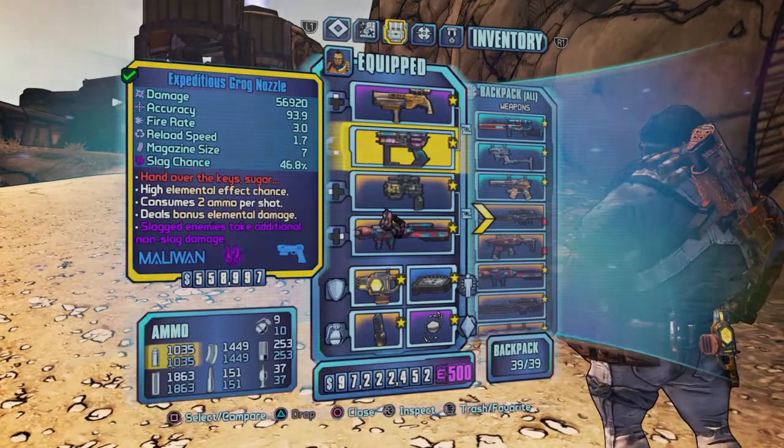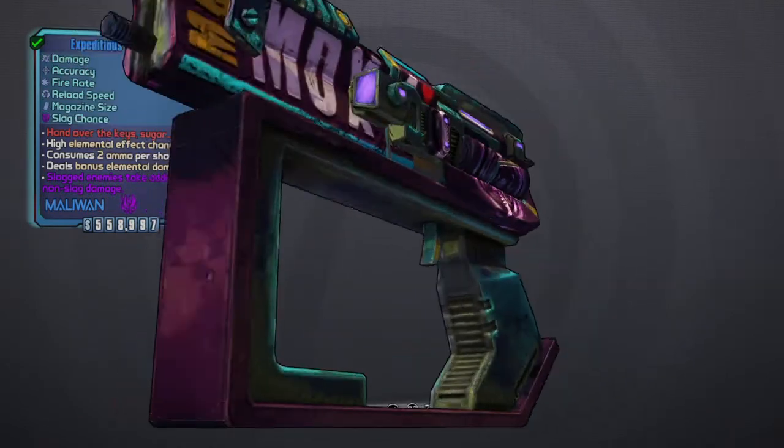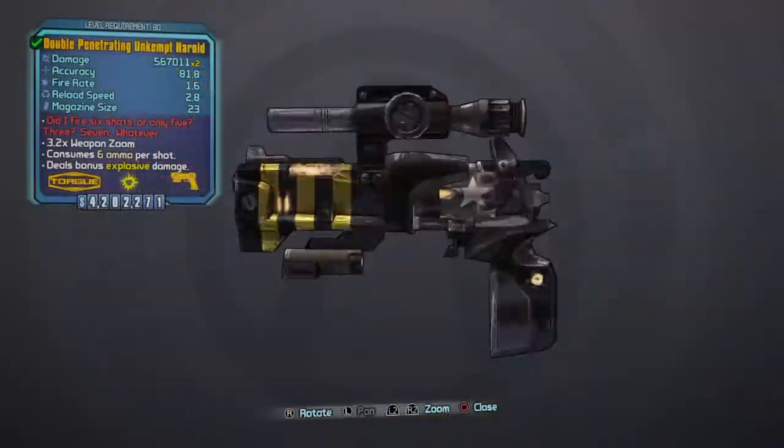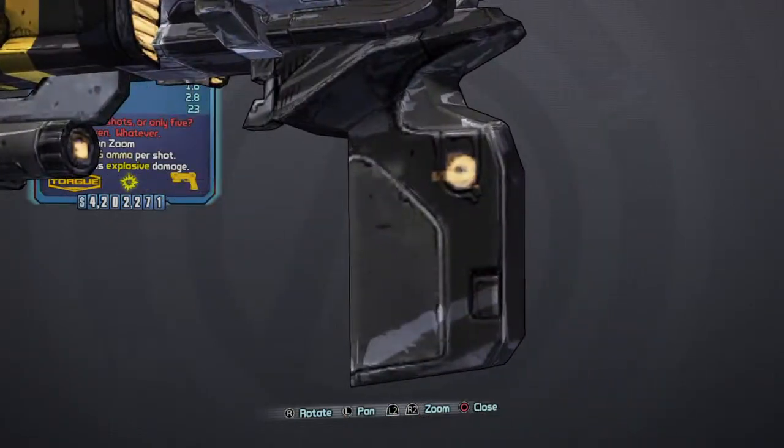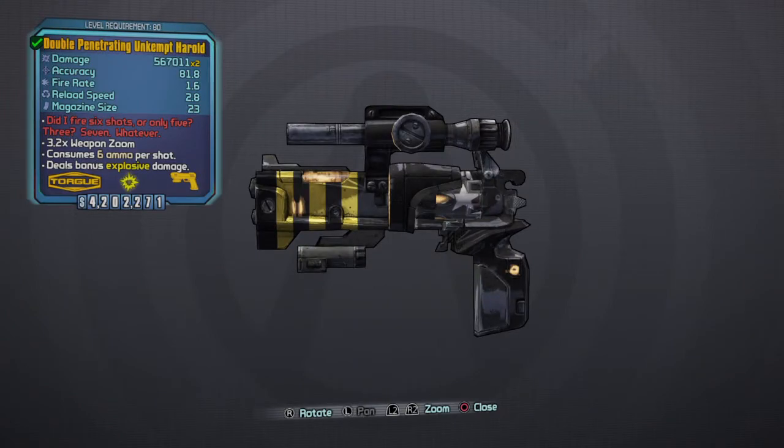Moving on to the grips. This is Titor grip. It can be identified by the box shape. Next up, Malawang grip. Malawang grip can be identified by this little thing right here, and by the stiffness of the grip.